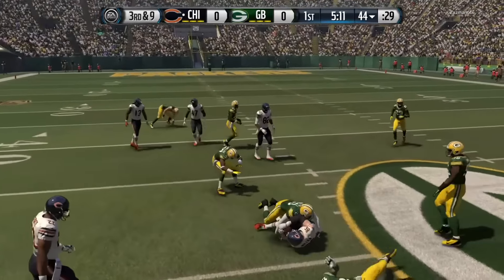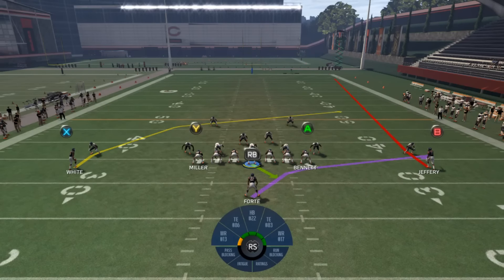Personnel-wise, just make sure your fastest receiver is on the left. And the first play I'm going to go over is PA Stretch Shot.